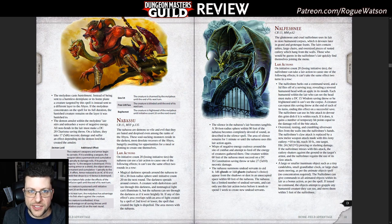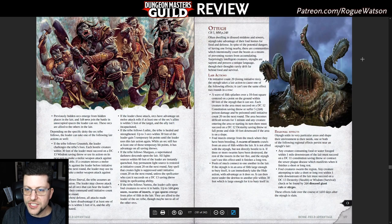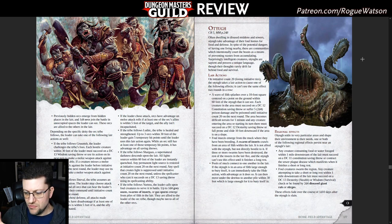Another good example is the Otyugh — page 177 — these filthy, weird, three-legged, ravenous tentacle mouth creatures that hang out in garbage piles and sewers. The lair is obviously one of those nasty places, and the lair actions all assume that. A wave of filth can splash over people to poison them and knock them prone, swarms of insects pour out of the garbage and attack creatures, or the Otyugh can hide under pools of filth and travel beneath them to pop up and appear. All of these are really great video game boss designs too — a boss isn't just going to sit there and hit you, it's going to move around the battlefield and employ things in its environment in fun ways.